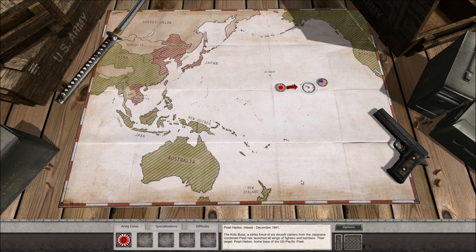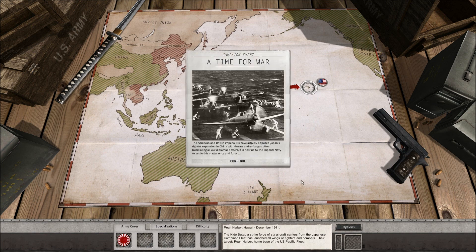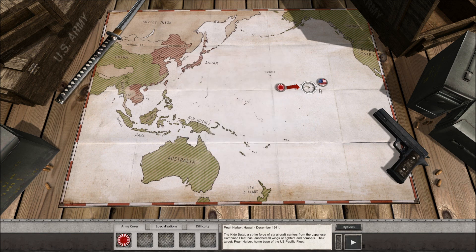Let's go Imperial Japan! The American and British Imperialists have actively opposed Japan's rightful expansion in China with threats and embargoes. After humiliating all of our diplomatic efforts, it is now up to the Imperial Navy to settle this matter once and for all. So the first mission is going to be Pearl Harbor. Our core forces have no specializations yet because we're just starting off, and our difficulty is at the Commander level. When I first started playing this game, I was rolling around on Lieutenant — nice for the ego, but not good once I realized I need to be playing on Commander.